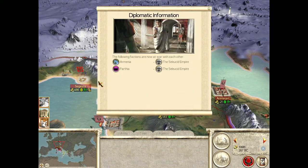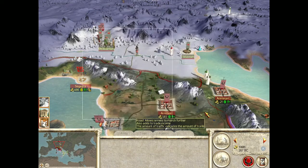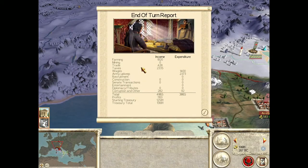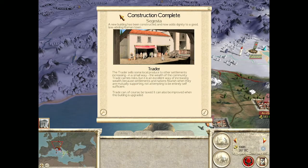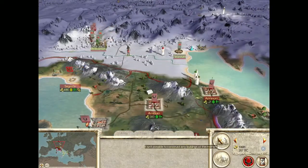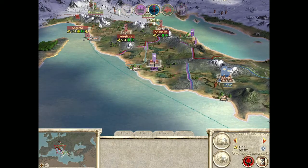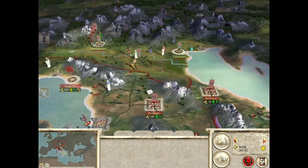Diplomatic information — following factions are now at war with each other: Armenia and Parthia. Don't know who either of them are, but good for them. Making money and stuff — I'm not paying attention to the finances. Construction complete — Augusta. New building has been constructed — now adds dignity to a good law-abiding Roman town. Nothing like bringing dignity to a town. Alright, how we doing here? Two turns until surrender — nice, predictable defeat of their morale.